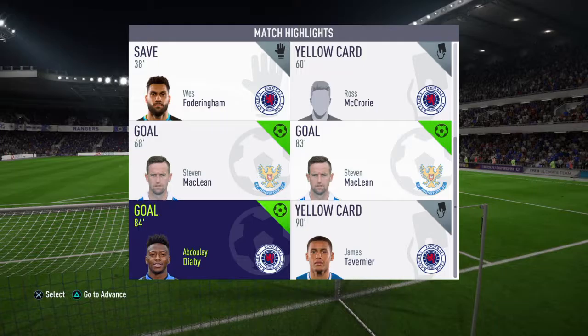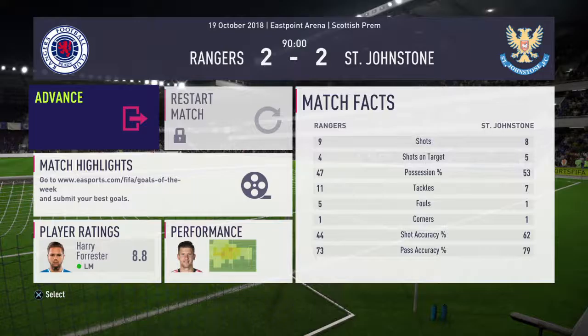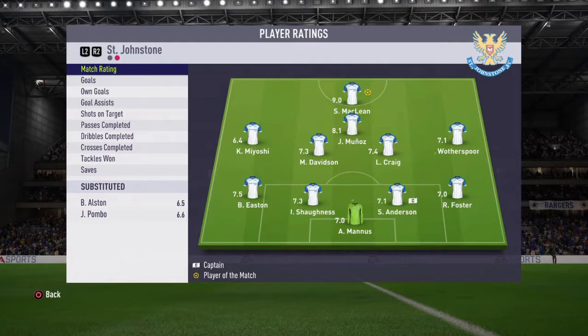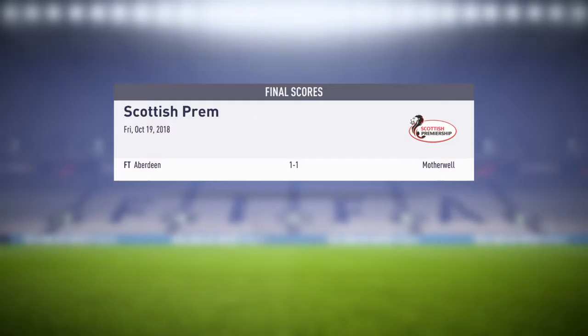Let's take a look again at the goals. It was Kenny McLean opening the scoring on 11 minutes — an incredible finish right in the top corner. Stephen McLean equalised, then St Johnson went ahead before Abdoulaye Diaby managed an equaliser. Good performance from the team — 8.8 for the decent performance, Diaby with an 8.4, McLean with an 8.7. Stephen McLean the man of the match for St Johnson, unsurprisingly with two goals to his name. Good performance from the Saints striker. So that's how it ends: Rangers 2 St Johnson 2. Thanks very much for joining us on Screwball Gaming — we'll catch you next time, cheerio!